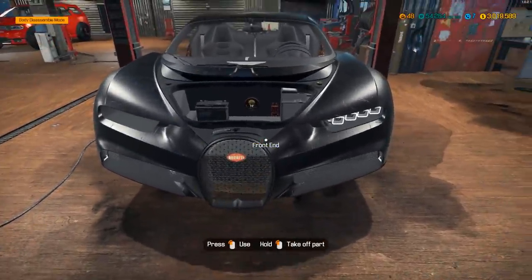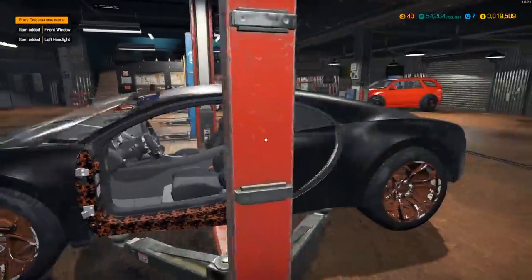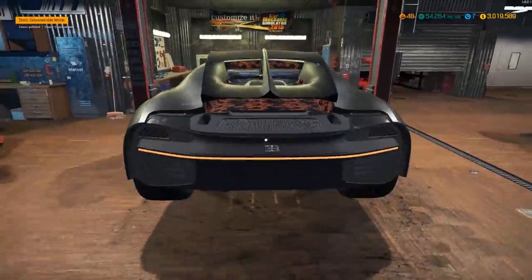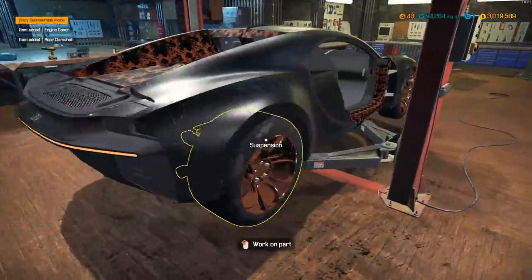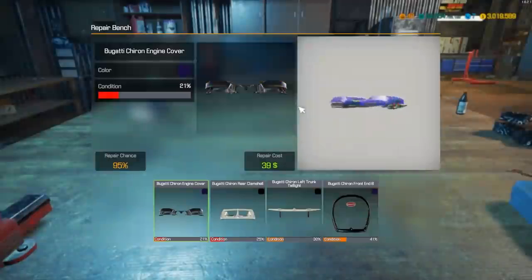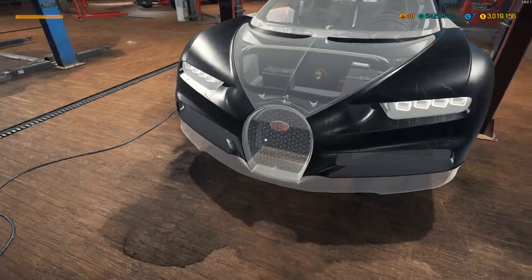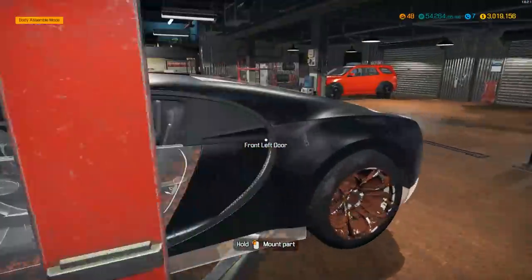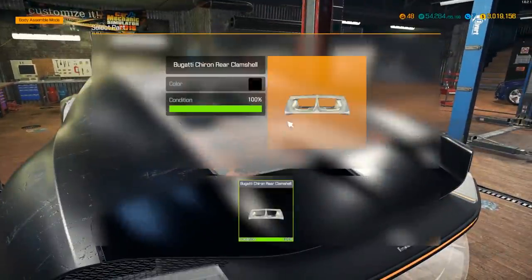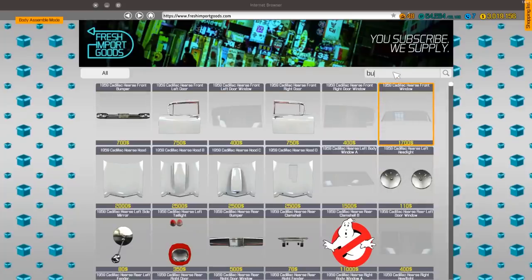Let's see what we've got for body pieces. We've got a couple of parts — a huge front window — but no side skirts. This thing is honestly missing almost everything. It's at one percent condition. We need the engine cover, clam shell trunk, and the front end. We can slap the salvageable ones back on to save us a little cash. Let's start from the rear to the front with the bumper and tail lights.